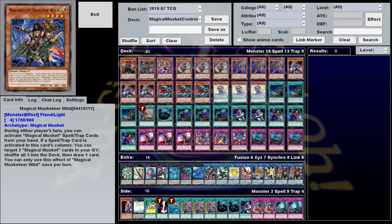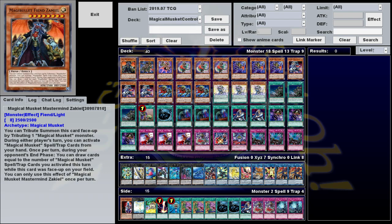The only main deck exception to this is Zack Kyle over here. His effect is you can Tribute Summon him using just one Musketeer, which is nice. And during your opponent's end phase, draw cards equal to the number of Magical Musket Spell Traps you activated this turn. This guy is somewhat of a controversial choice since he is the devil, and also he can be kind of bricky, but if you get him out on the field, you pretty much just win, which is really nice.